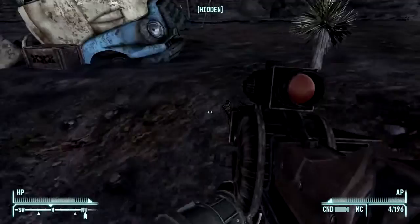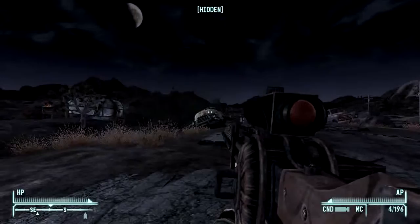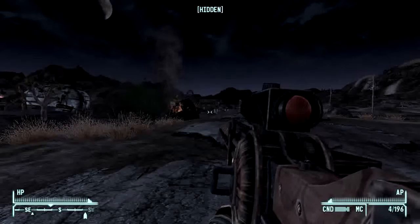This is the first vehicle after you leave Goodsprings that's available for exploding — that one there, the yellow and blue semi. Just takes one bullet. The vehicles in this game have atomic engines. Not all of them blow up, but the ones that do make a mini-nuke. I think it's cool.